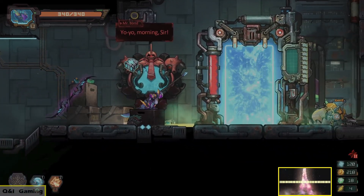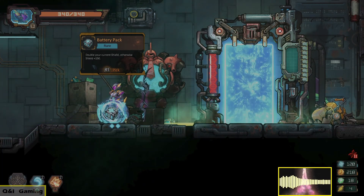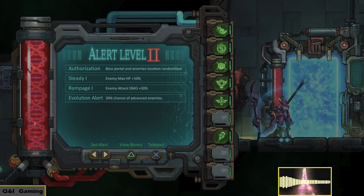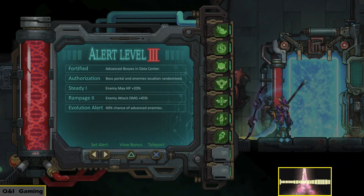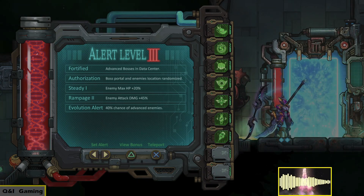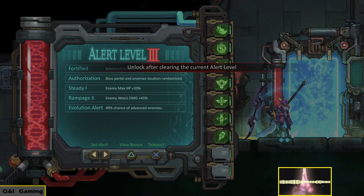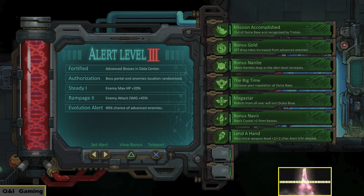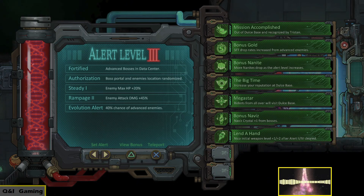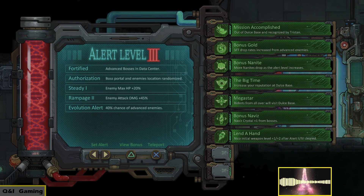Welcome back, we're just gonna play again. We have a battery pack to double our current shield, shield plus 150 — we'll take that. We're gonna see if we can up the alert level to three, which is advanced bosses and data center. Boss port on enemy location randomized, enemy max HP plus 20, take damage plus 40, 40% chance of advanced enemies. The bonus we get is Nico's initial weapon level plus one, plus two after alert level two and four is cleared. Novice crystal plus one, robots from all over will visit your base.